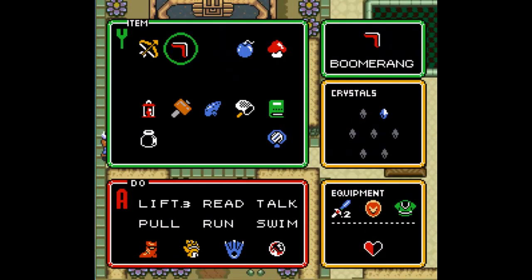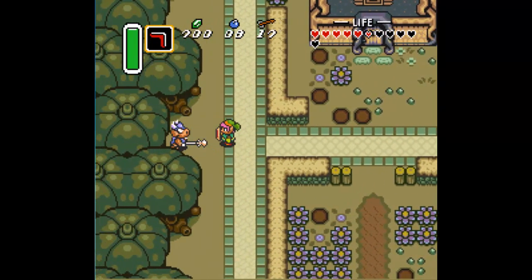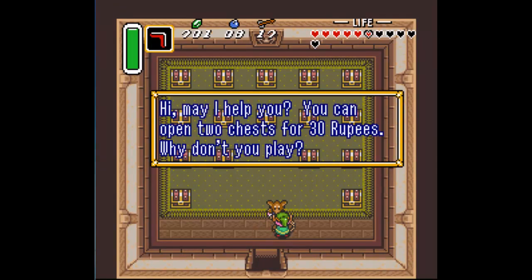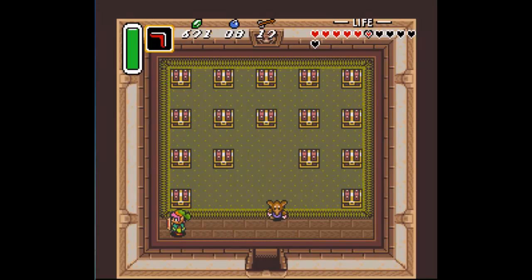We have another game we can play here which is the Treasure Chest game. For 30 rupees we can go in and choose two Treasure Chests to open. Just like the digging game, there is a heart container within here. I'll show you the first attempt and then when I actually get the heart piece. So we get a bomb and a bomb. Next time we'll get the heart container.